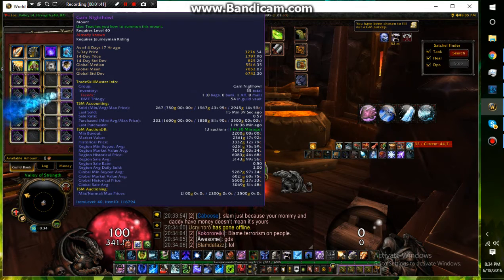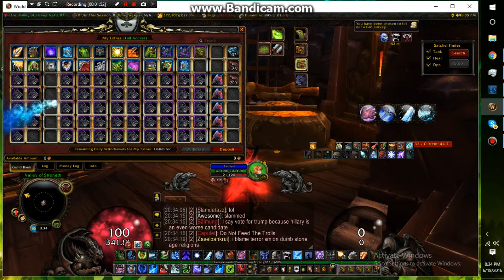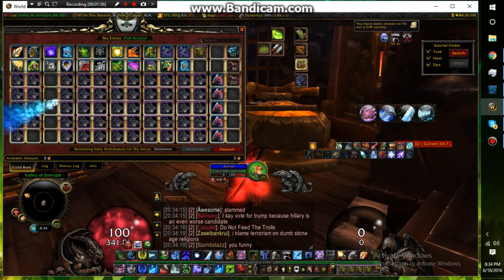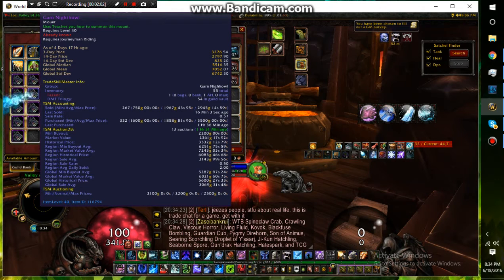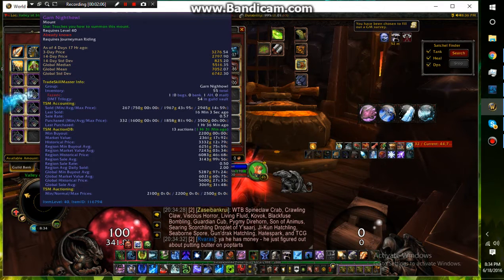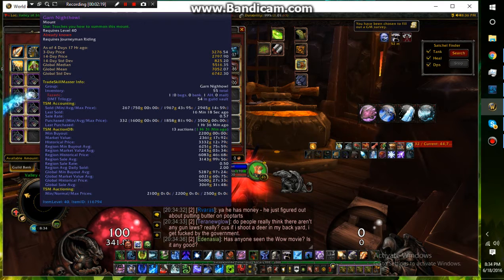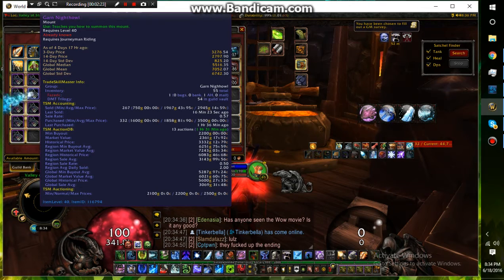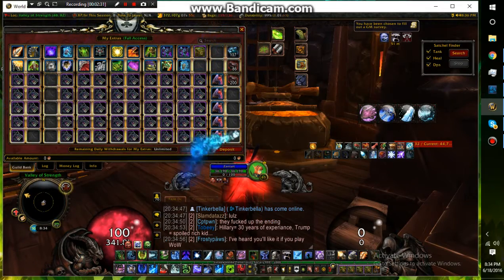Another mount I stockpile is the Garn Nighthowl. Right now I buy these for only 1,200 gold apiece and I'm selling them right now for about 2,300. They will be going up in price in Legion. I've heard from a lot of people and checked it myself that the drop chance is possibly around one percent, so even at level 110 it more than likely will not drop. It spawns twice an hour and still has a chance not to drop either time - it's a risk.